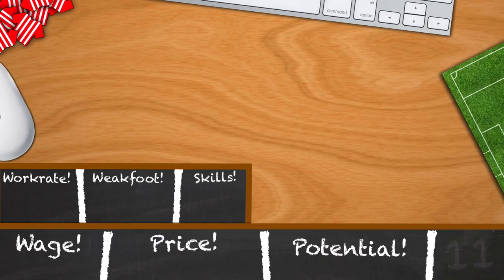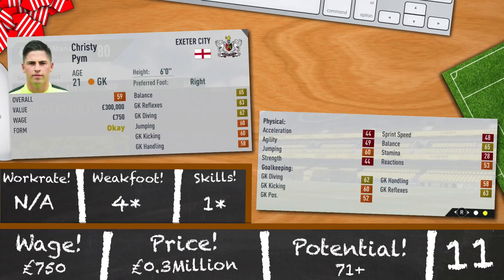And now to Christie Pym, the second choice keeper of today's countdown. 21 years old, 6 foot, 59 rated. He looks fairly okay for his below par overall, but he's got 4 star weak foot which is pretty good for a keeper in League 2. 0.3 million and 750 a week are his price tags.